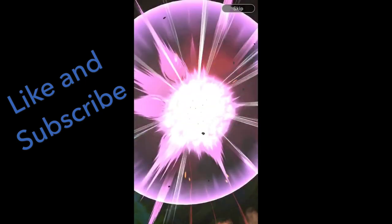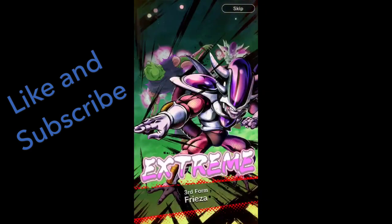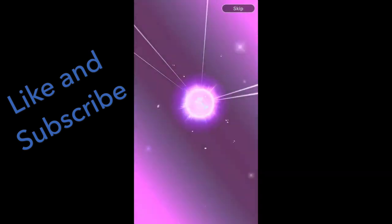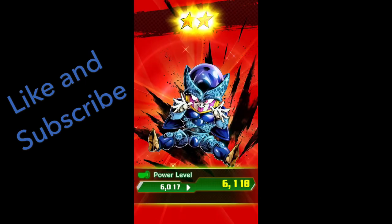Extreme Frost again — not getting more Frost. Hero Pan, hero Frieza — whoa! Sparking Gohan Super Saiyan 2! I've got him twice, I think that's the third time, so not exciting. Hero Android 20 again, hero Krillin, extreme Piccolo fused with Nail. Four-star limit break — I've definitely had him three times now.